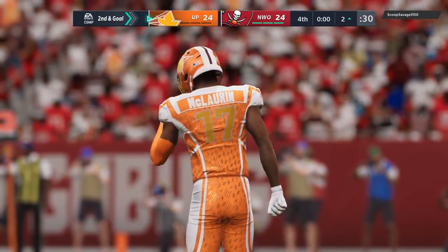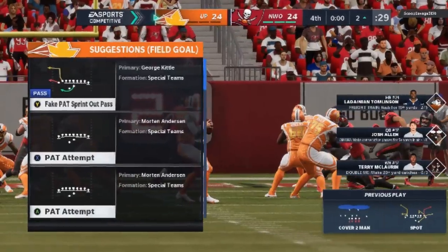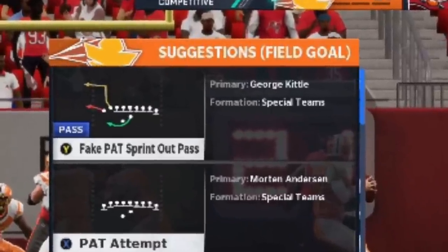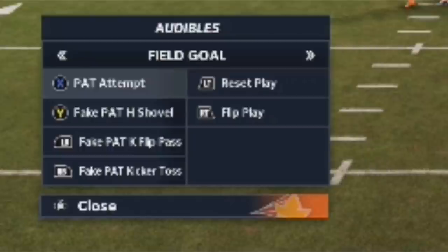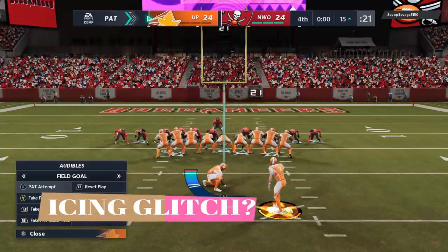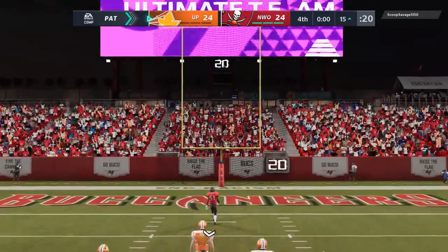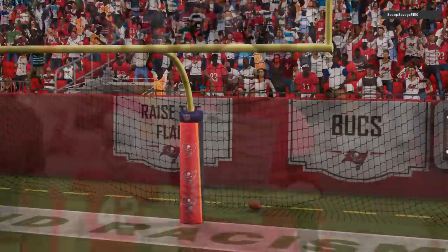You can miss or get the extra point blocked, whatever, but I need the extra point. The last tip I'm going to give you is something I'm not even sure still works: I always choose fake PAT sprint-out pass. In last year's Madden, if you did that, all you had to do was switch over to PAT attempt after the fact, and if your opponent tried to ice you it would neglect the icing penalty — that crazy camera angle and disappearing thing. He didn't even try to ice me though. I think he was so broken by me winning on the last second that he just didn't care, even though he definitely had three timeouts.